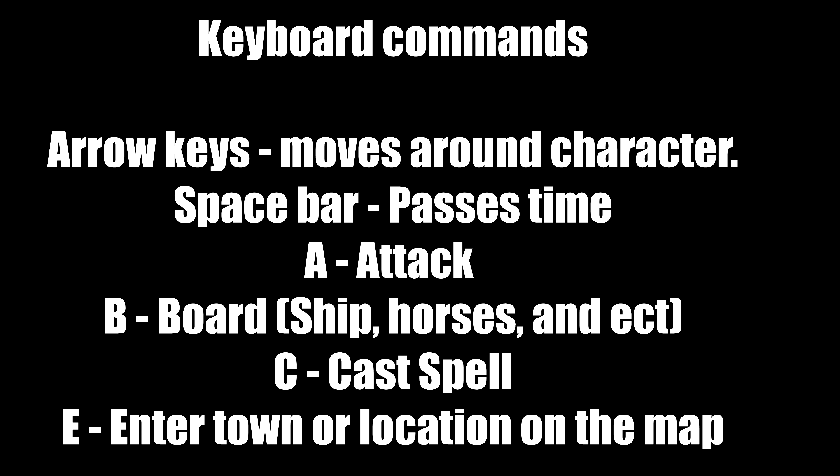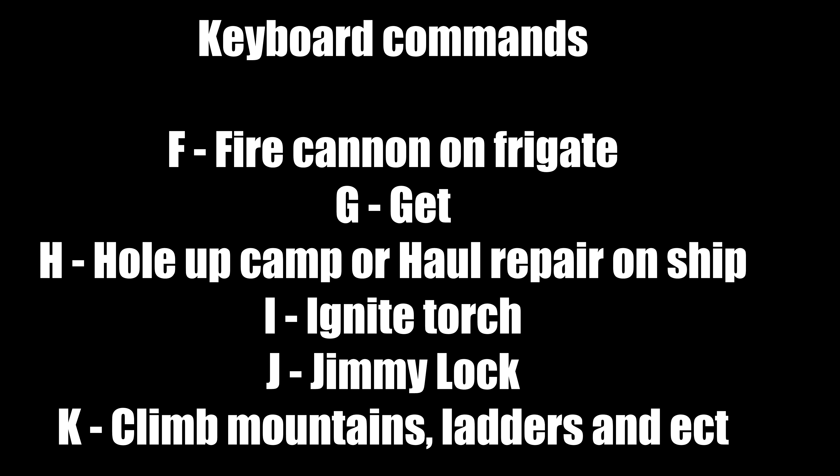B is to board — that covers ships, horses, and carpet. C is to cast spells. When you mix spells with reagents you can cast them, but you have to remember to type certain words — more on that later. E is to enter a town or location on the map. F is to fire cannons on a frigate — very useful on the open seas, though you get no experience points for kills that way.